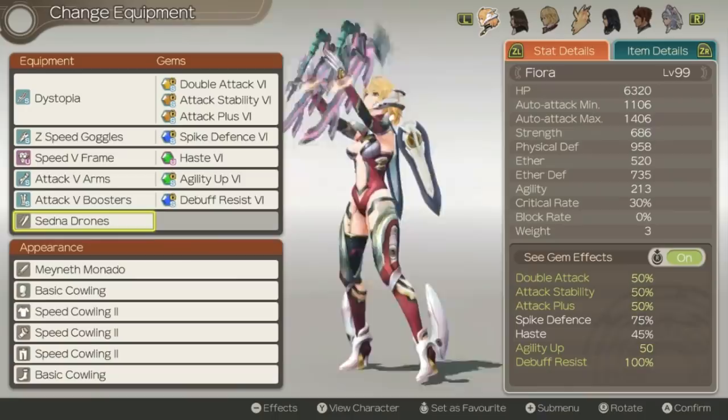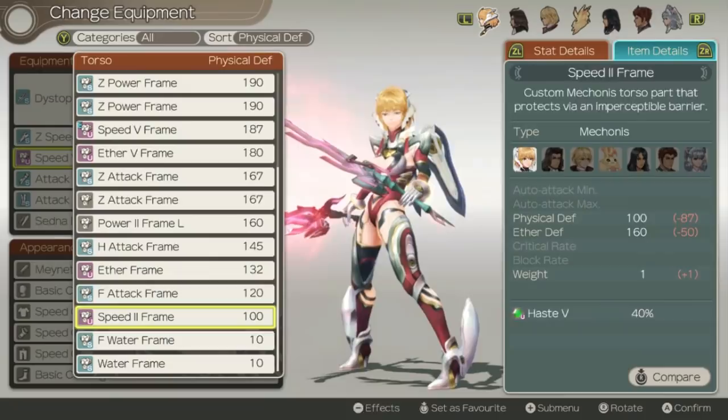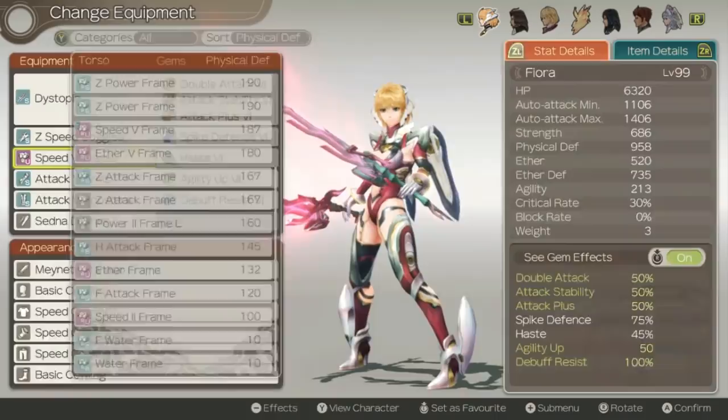I would recommend having this if you want the most powerful talent art, but you can run something else if you do want the extra gem slot. Speed 5 frame is very useful for giving her a free haste buff not on her weapon. It is worth noting that if you are going for maximum attack damage possible, the ether frame actually gives her a free attack plus on armor equipment — it's only 44% so it's not going to be the most efficient attack plus ever, but it is an option and could help maximize her damage.